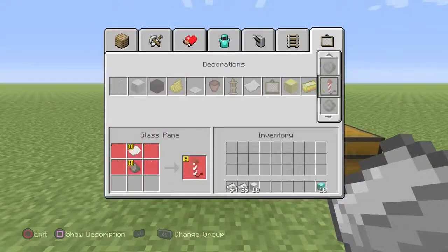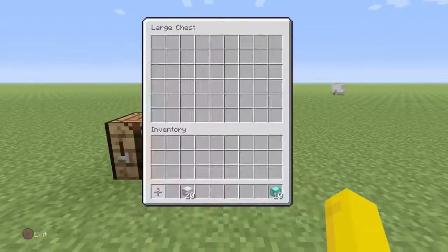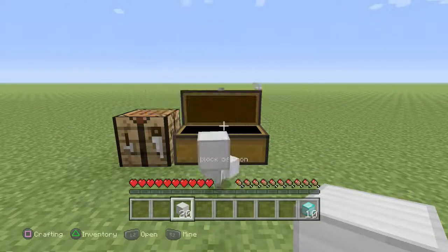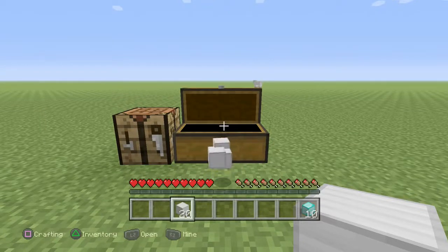You could go over here, turn the iron into more blocks, and you could double the 20. You have to time it and throw all your blocks. You don't have to worry about time running out because as long as you don't pick up the blocks, you're good.